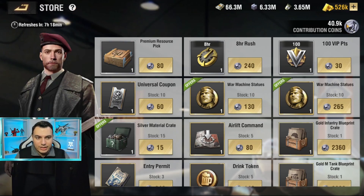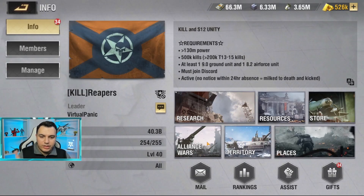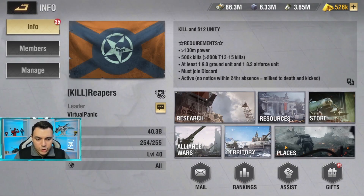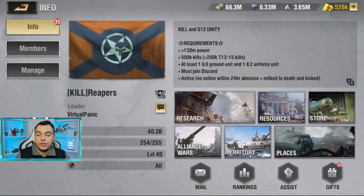There are multiple ways to collect Contribution Coins, and all of them are within your Alliance. The first is Alliance Tech — when you contribute to your Alliance Tech you'll get some coins back depending on how much you contribute. In addition to that, you also have assists: the more assists you send to your Alliance, the more Contribution Coins you'll be able to obtain.